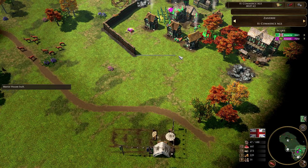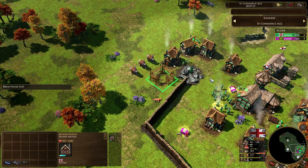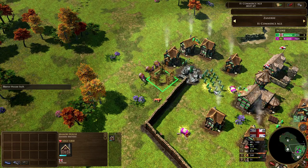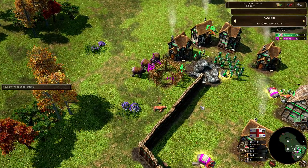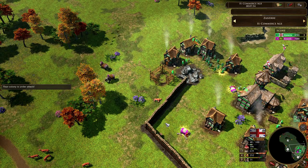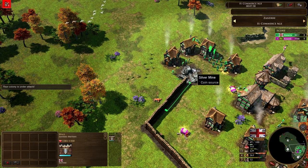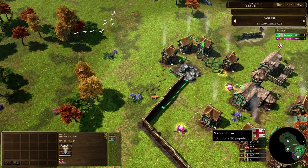Maybe if you drew a wall across here and just made a whole bunch of longbows... but oh my lord, now we see the flail elephants moving in. They're going to do so much damage to the manor house — they take it out in just two swings, losing Zanir probably close to about 100 wood right there. Not being able to get that manor house up. He's got to be a little bit more careful with his next manor house.